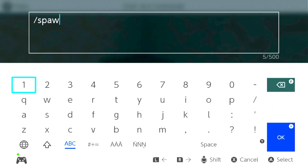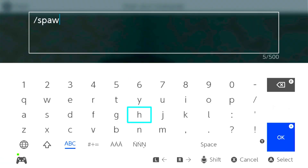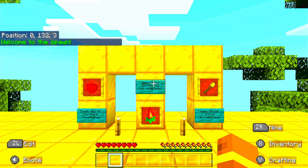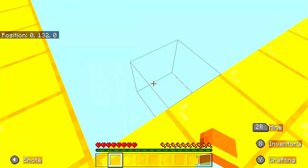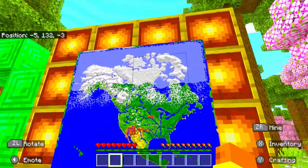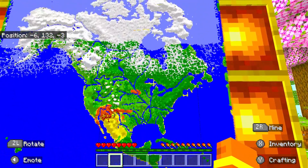I'm not used to the Switch controls - I need a keyboard like you have on a computer. Press Y to open chat. This is spawn once it finally loads in.